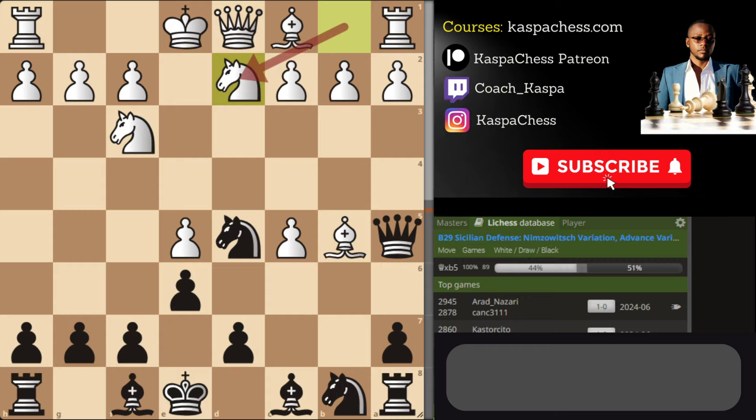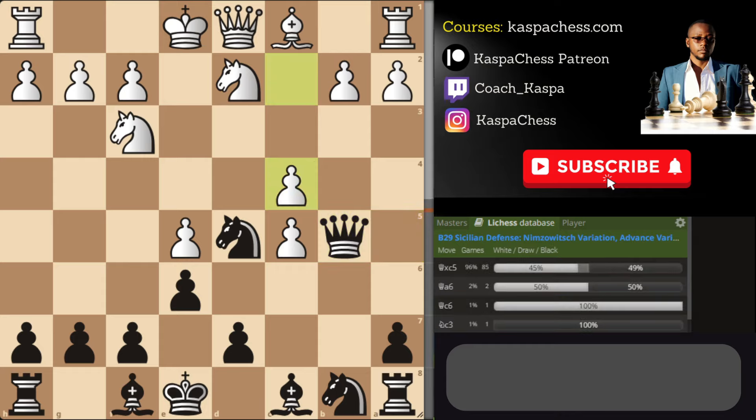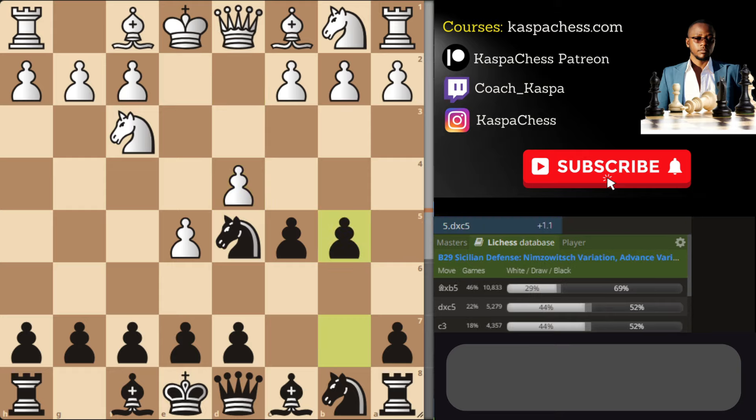The correct response is Knight bd2, not Knight c3. You will see some strong players responding with Knight bd2, after which you go ahead and take the bishop. They should find pawn to c4, after which you take on c5, they take your knight, and then you take back on d5. Look how wonderful this version of the Sicilian is — be sure to hit the like button, share, and subscribe.